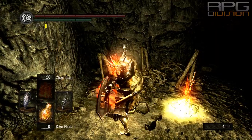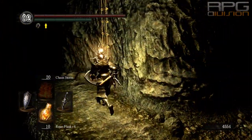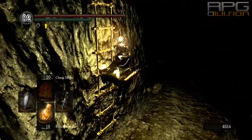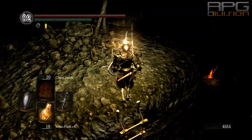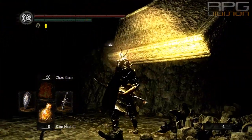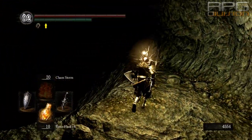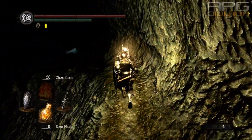The Covetous Silver Serpent Ring can be found later in the game in the Tomb of the Giants. From this bonfire in this nasty location, follow the path — I'm also going to show you the shortcut to Gravelord Nito because it's connected. Be careful, there are nasty enemies here; you can take them out with some higher level spells.